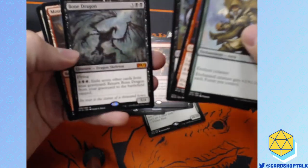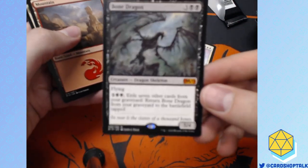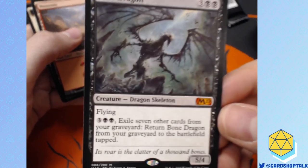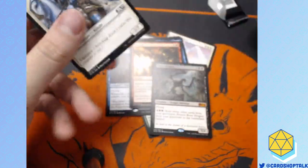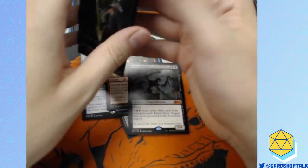Blanchwood Armor, Lightning Mare, Gravedigger, and a bad Mythic. Here's our first really bad Mythic. This card is just bad. There's nothing good about this card. It's a 5/4 flyer for 5. Get dunked. Welcome to Hose Town, Population Me.